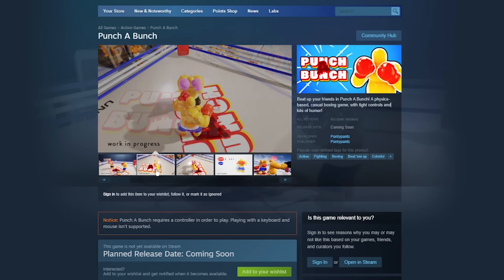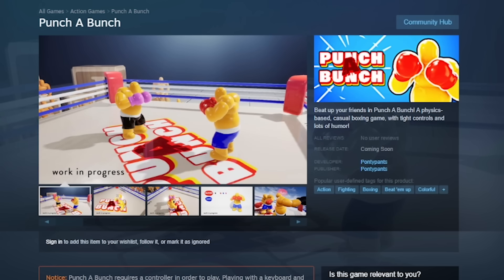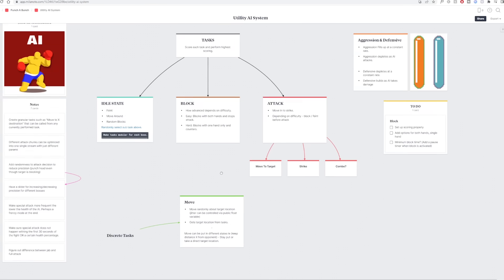If you have any good ideas for levels, please let me know. If you haven't wishlisted Punch-a-Bunch on Steam yet — please forgive me for the Steam page, I know it looks awful, I will update it soon — but if you wouldn't mind heading over there and giving it a wishlist, it would really help me out. Subscribe to the channel if you want to see more. And to all of you out there struggling to make your own games, just remember: never don't give up. Don't forget to check out Milanote for your next project — use my link below to get started completely for free. Thank you so much for watching. See you in the next video, bye-bye.